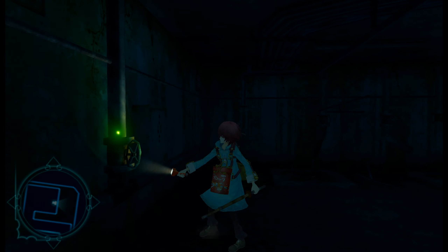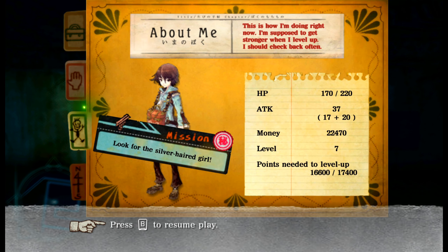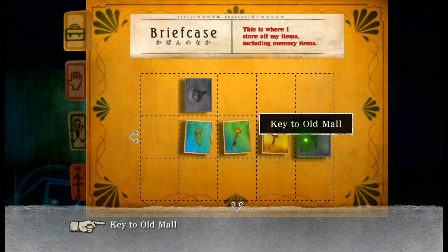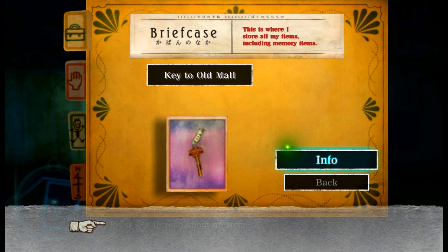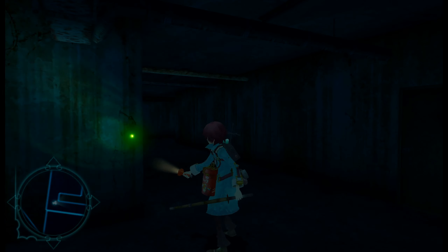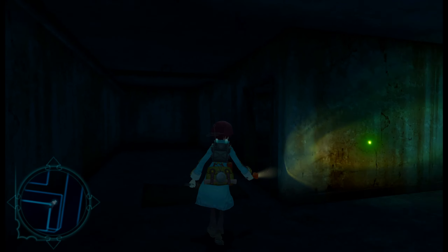You got the key to Old Mall. Go ahead and check it out — it's this one, right? 'The key to the passage that brings you to the old shopping mall. The passage is full of smells, both savory and sick.' Savory and sick? Sounds like... like a fish market.